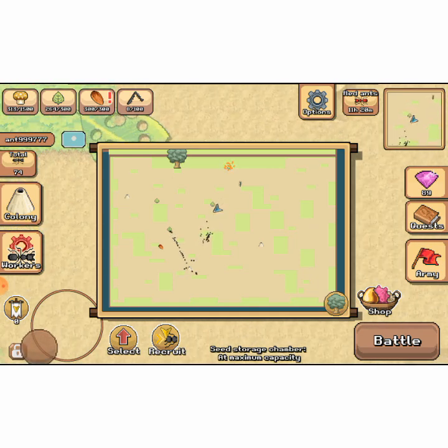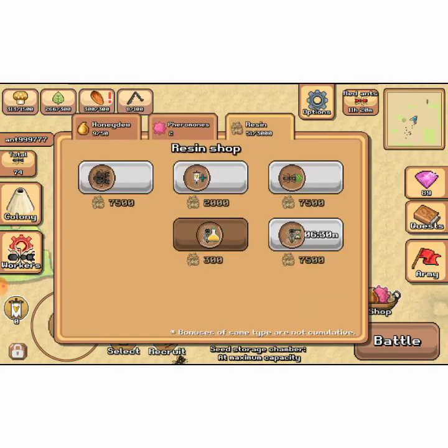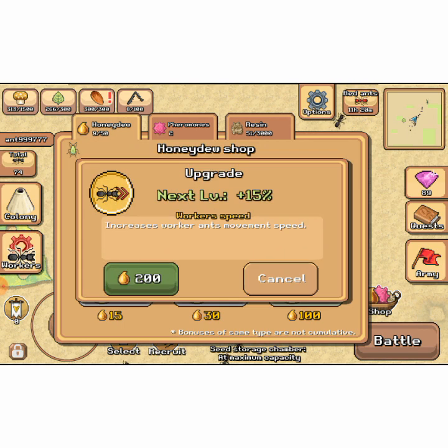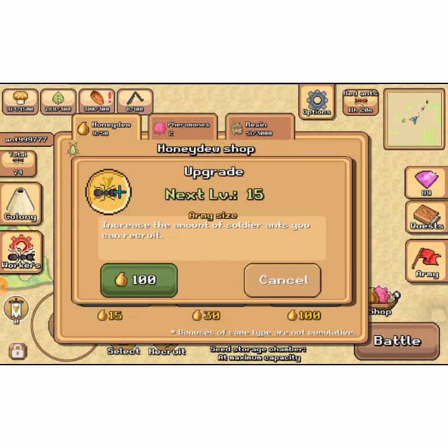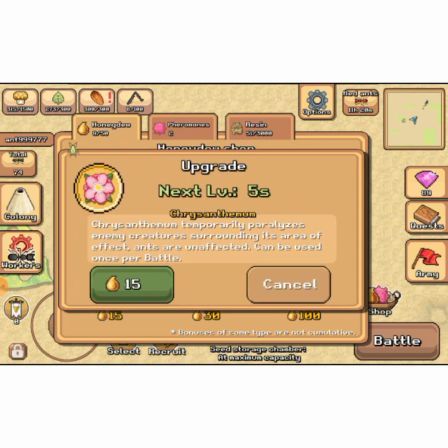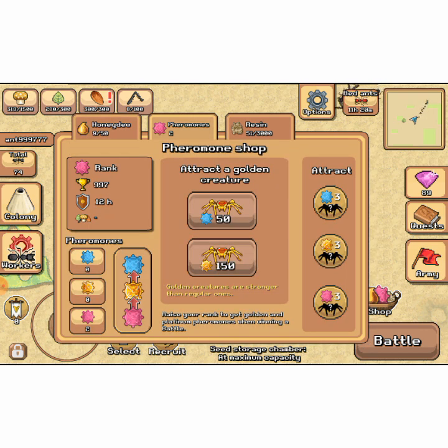We select it as a food source and here they come. I found some food. I've actually upgraded them — you got honeydew which you can use to upgrade worker speed, egg hatching time (not really worth it), the max amount of soldier ants you can recruit — all that good stuff. You got pheromones which you can use to summon bugs — golden and diamond. I don't have those yet. You got golden, diamond, and regular pheromones.